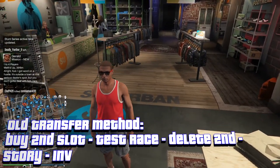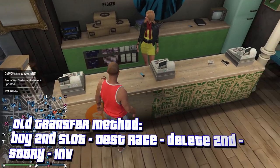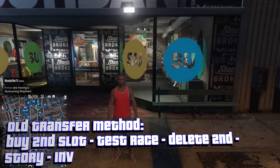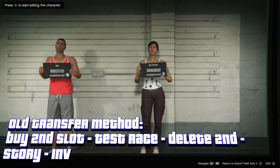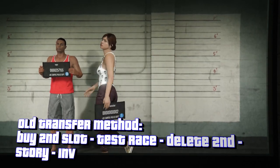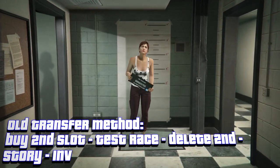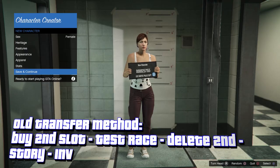Here I'm going to show you the original transfer method, also called the old transfer method. I have all 20 outfit slots filled out. What you want to do is start with a standard outfit — equip the red one — then take off the glasses. Go to swap character, go to the second slot, and create the character. You want to copy the rank. This character needs to be female, so just save and continue.